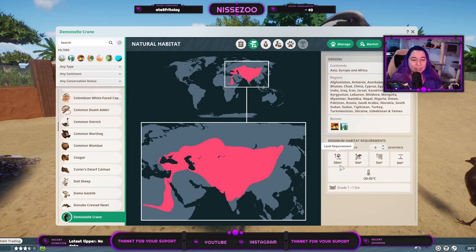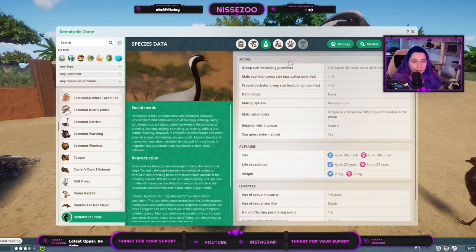One of them needs 50 square meters of land and five of water. You need a temperature between minus 20 to 35 degrees — so some of the biomes from the game will go above 35, but besides that they should be fine. Create one fence above a meter and a half, group sizes from 4 to 80 — but that's half of each.